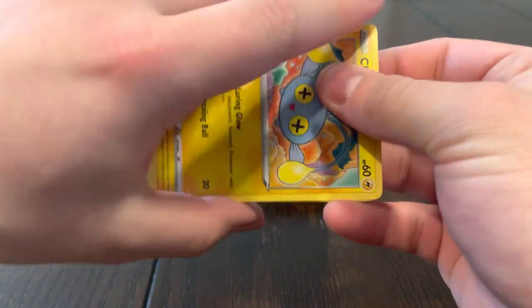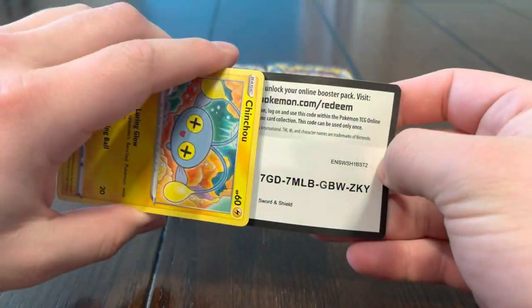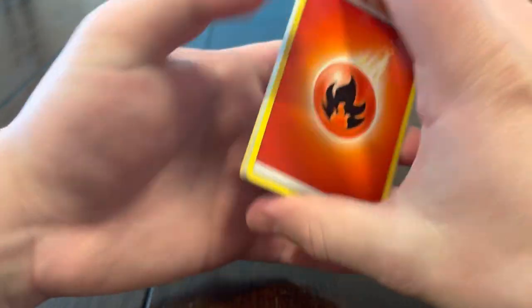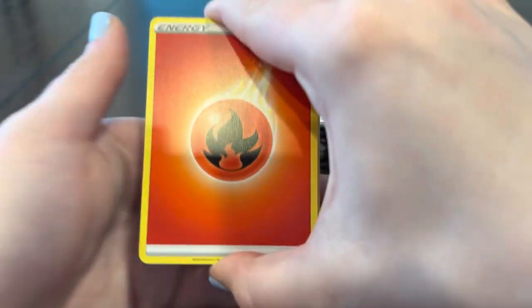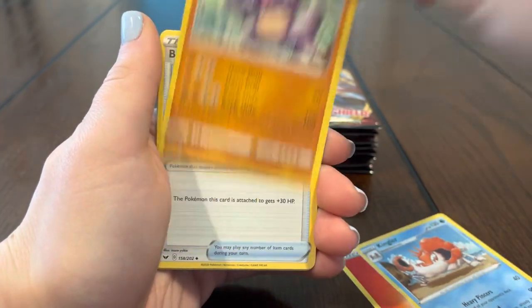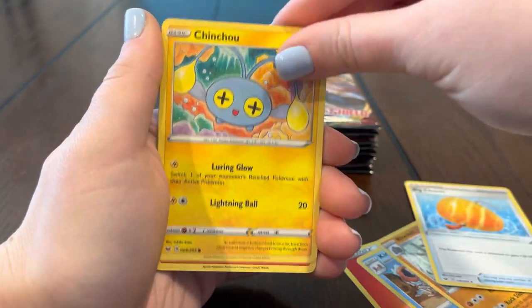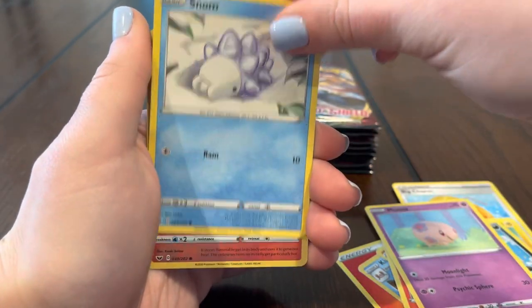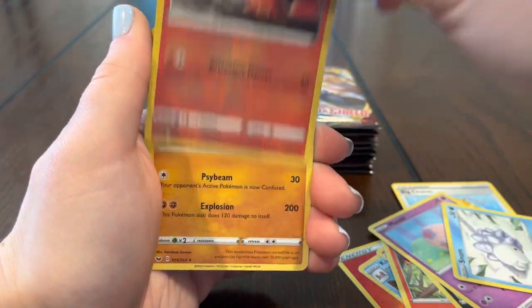Imagine if they had alternate art cards from the beginning — like in this set we would have had some bangers. Alternate art Snorlax is a must, and of course Lapras, Zacian, Zamazenta. Alternate art Snorlax is one of my most wanted cards for them to make. Chinchow, Sizzlipede, Zigzagoon, Munna, Snom, Sizzlipede — and Cradily. Alright guys, next pack.